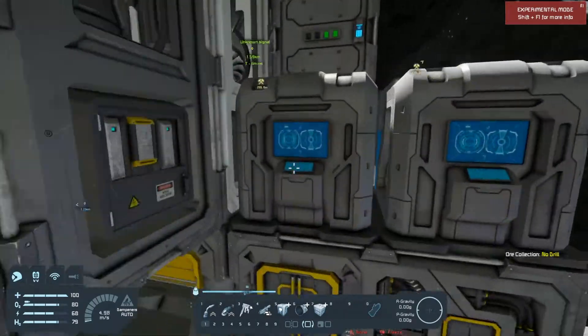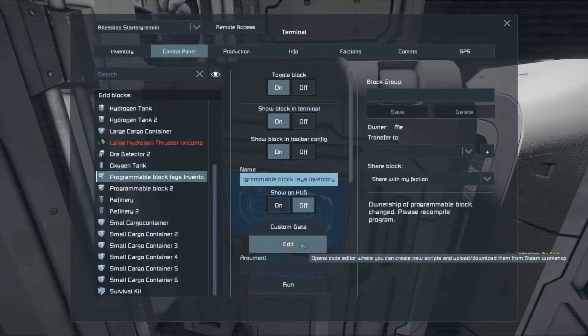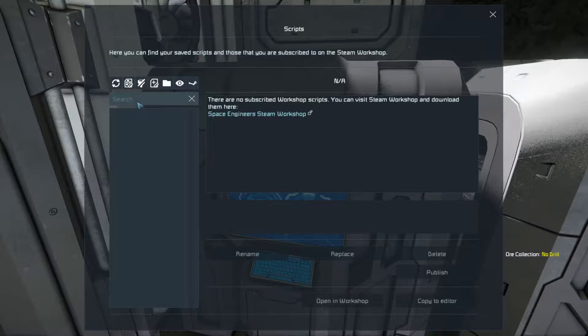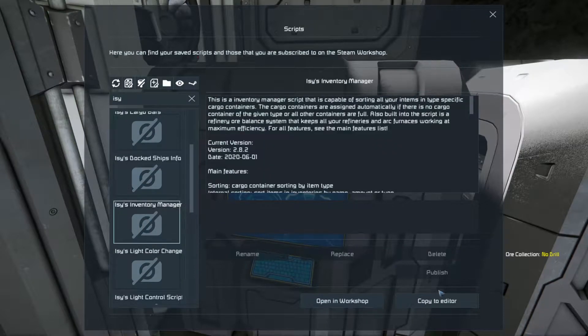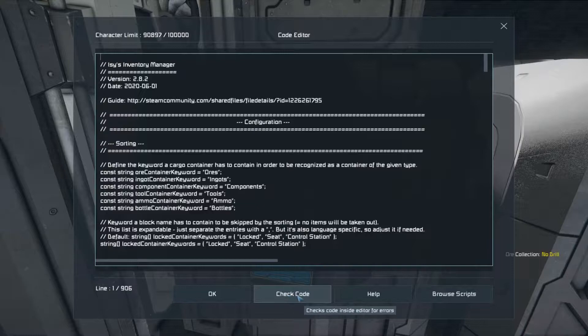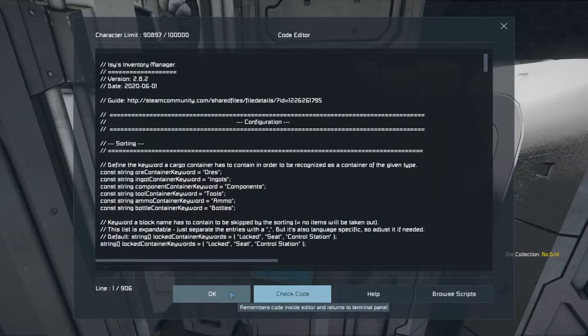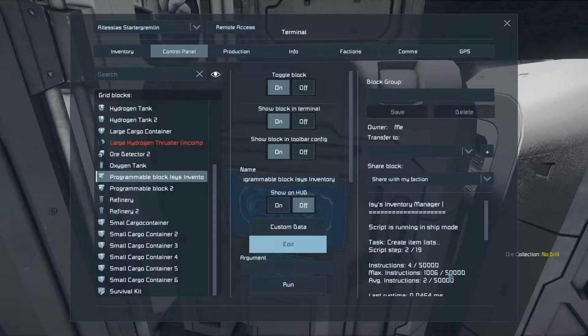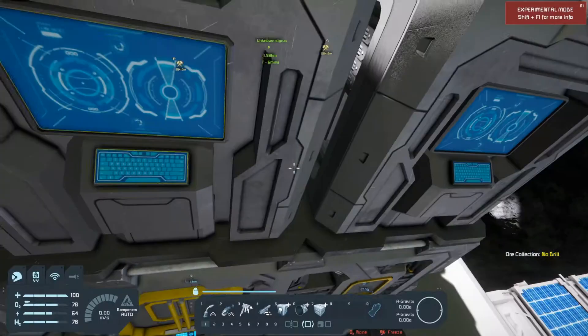So now we have two programmable blocks. First is an inventory sorter, and I take always EZ's inventory manager because I'm used to it and I think it's a really, really good tool. Check code — successful. It's running. And there we go.